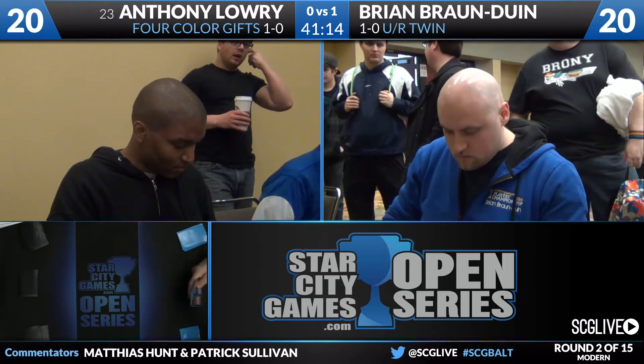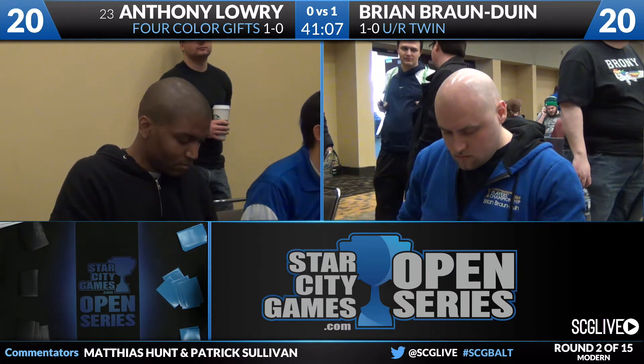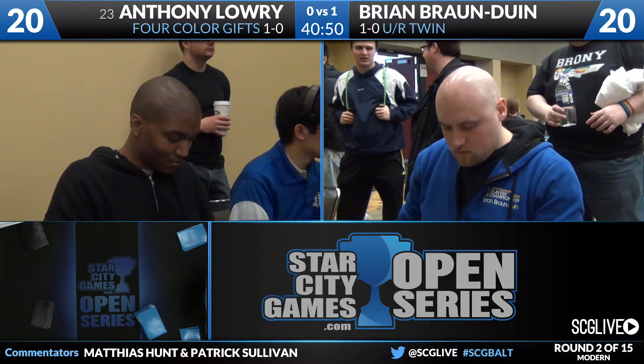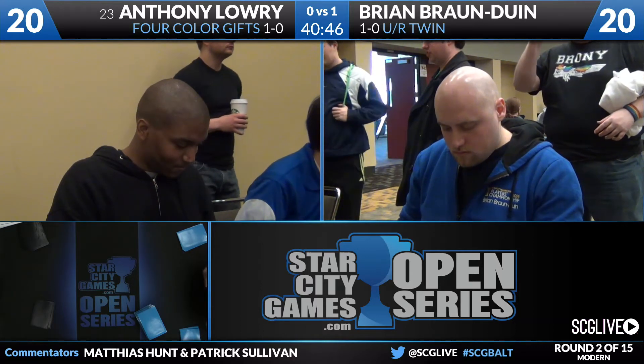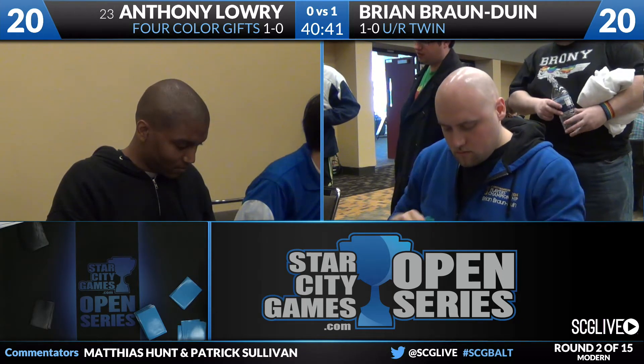On Anthony's side of the table: Night of Souls' Betrayal, three Timely Reinforcements, a Pulse of the Fields, two Silence, a Celestial Purge, a Thought Seize, a Terracidon, a Slaughter Pact, two Spellskites, a Stain the Mind, and a Jace Architect of Thought. I like the Spellskites in this matchup, Slaughter Pact is really solid, the additional Thought Seize is fine, Celestial Purge is okay. Night of Souls' Betrayal is fine in this matchup too — it really makes the Splinter Twin kill problematic, since Deceiver Exarch has no power and Pestermite can't be put into play.